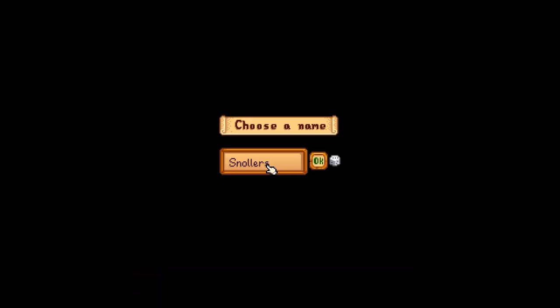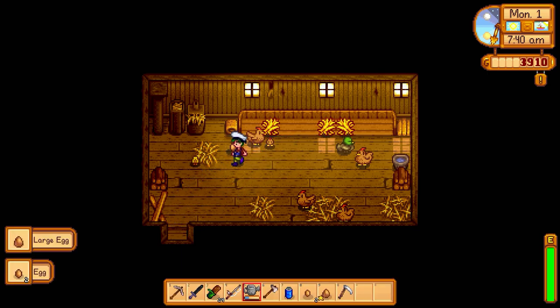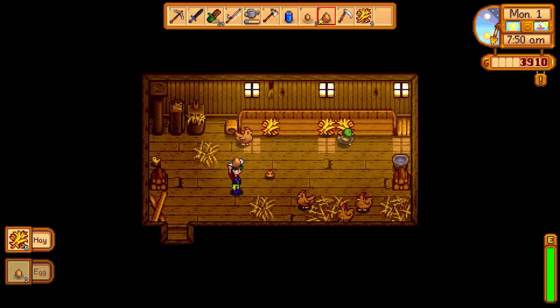Oh, what a baby chick has hatched! Oh my gosh. Snallers. I think we can name our new baby chick. We'll name our baby chick... Ape. I think that's a good name for a chick, maybe after a concerned ape. Look at that big egg there. Oh my gosh - welcome to the clubhouse here, kiddo.